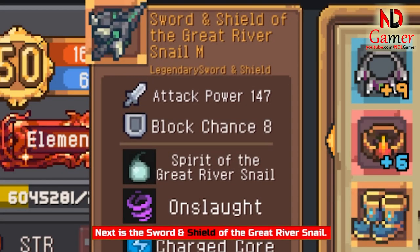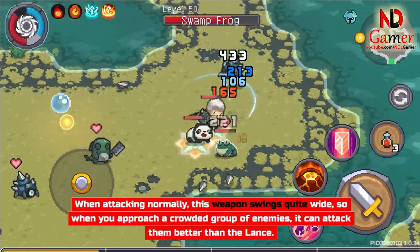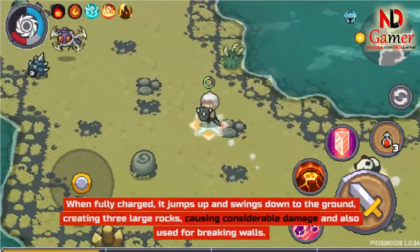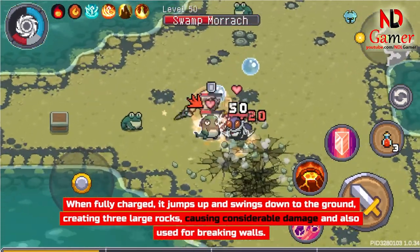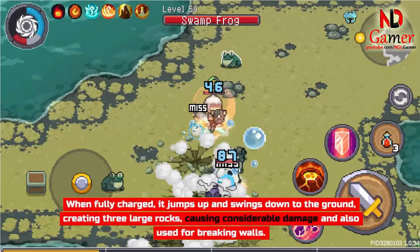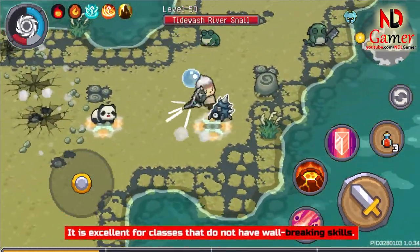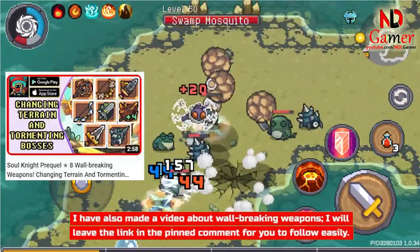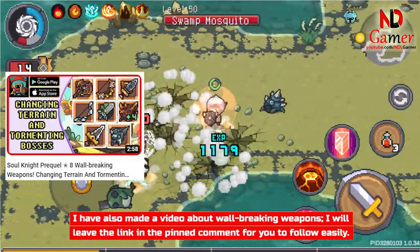Next is the Sword and Shield of the Great River Snail. When attacking normally, this weapon swings quite wide, so when you approach a crowded group of enemies, it can attack them better than the Lance. When fully charged, it jumps up and swings down to the ground, creating three large rocks, causing considerable damage and also used for breaking walls — it is excellent for classes that do not have wall-breaking skills. I have also made a video about wall-breaking weapons; I will leave the link in the pinned comment for you to follow easily.